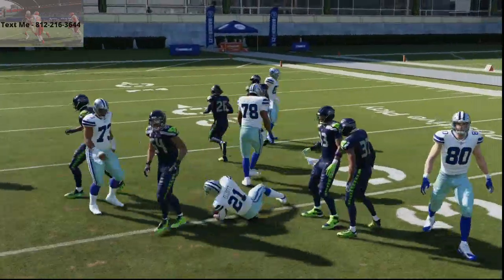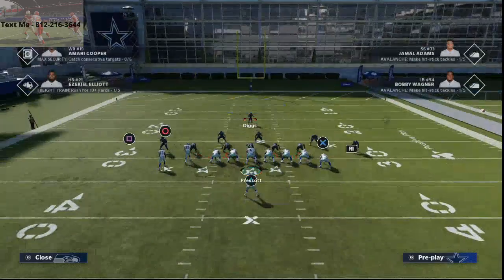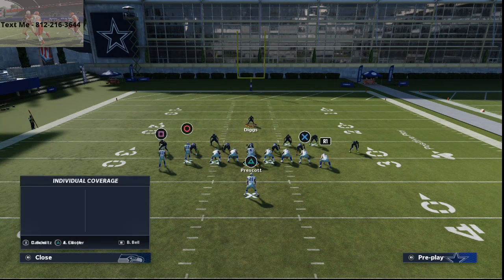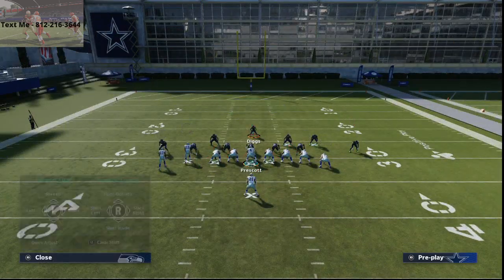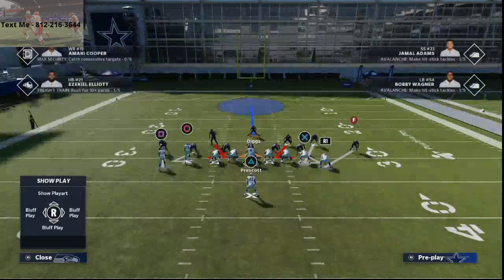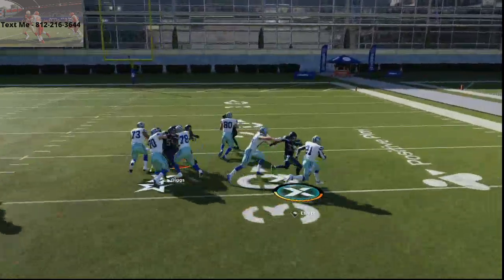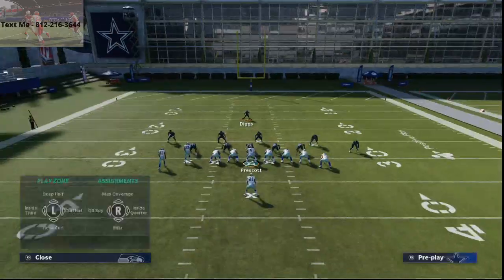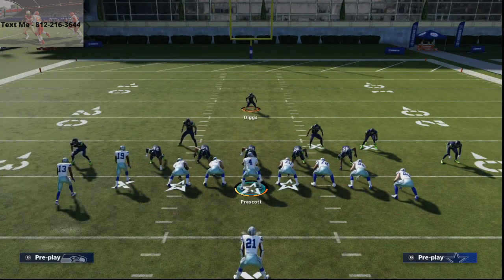As a general rule, if you blitz both of these guys on the hot route, you can man up the interior guys on tight ends. Essentially you're still only sending five, you've got everybody manned up, and you're running Cover 1. You'll see they'll typically shoot the gaps on the outside run. It's pretty solid run defense. As far as pass defense, I'm still working on some pressure from it, so stay tuned to the channel — be sure to subscribe and jump in the Discord.